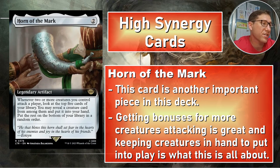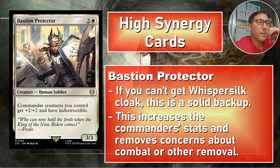I love Horn of the Mark on the attack trigger because it just works with this commander. Bastion Protector — two and a white for a 3/3. Commander creatures you control have +2/+2 and have indestructible. With indestructible and +2/+2, the ceiling on creatures in this deck becomes four attack power, meaning you can probably cheat in any other creature, and you can just keep attacking without worrying about losing your commander.